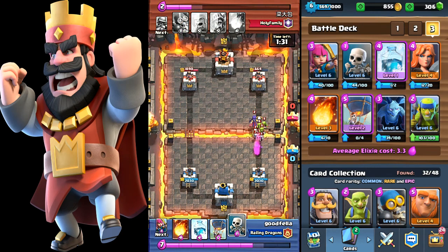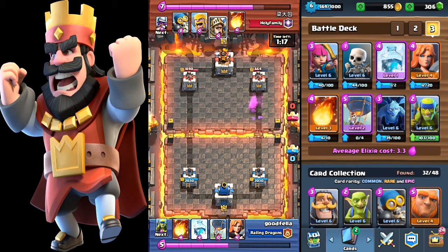He's coming down with his witch now. I drop a couple of goblins and some archers to take out the witch. I really hate the witch — I can't stress how much I hate the witch. Well, I don't use it because I don't have it yet.